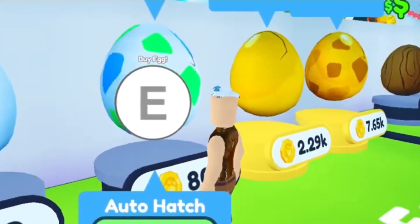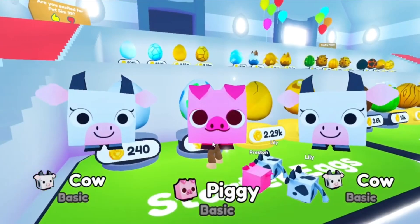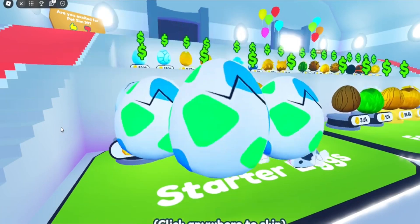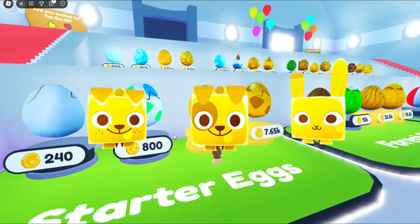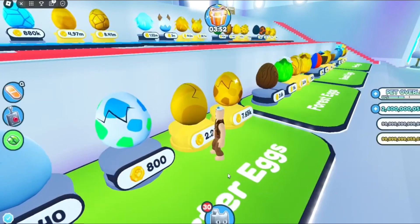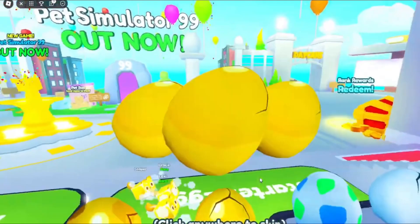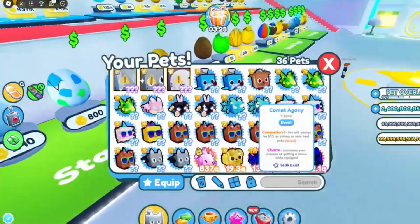Auto delete is off for all of this, so let's just hatch. Two golden pigs — and if we turn on auto hatch: oh, a shiny! I got a shiny! And it's about time I got a rainbow pet — let's go!